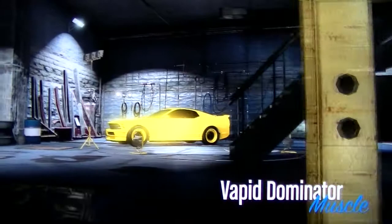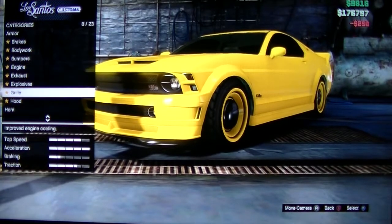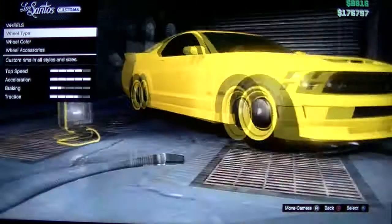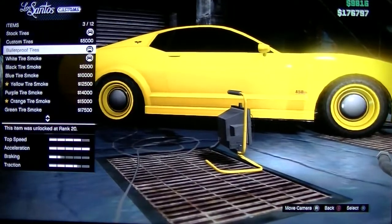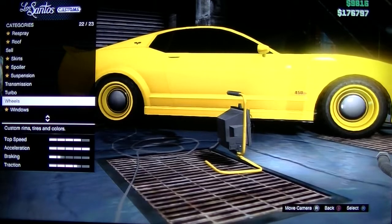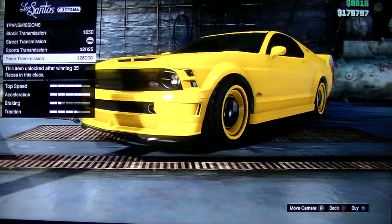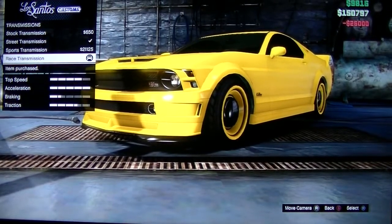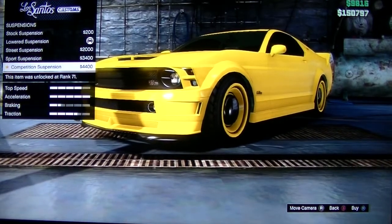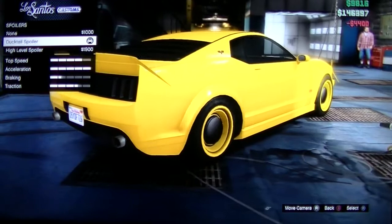I've got the Vapid Dominator in Muscle. Coming down and just checking the tires - wheels, wheel accessories, bulletproof tires. I've upgraded this car since buying turbos for it, actually upgraded some more. Oh sweet - unlocked some suspension. No, I don't want the spoiler.